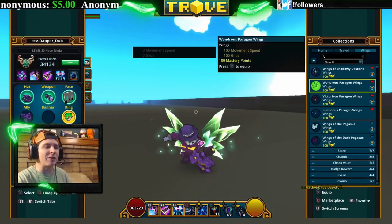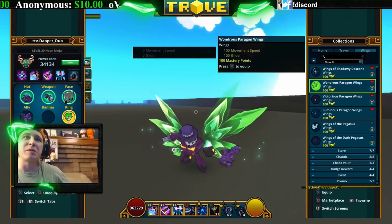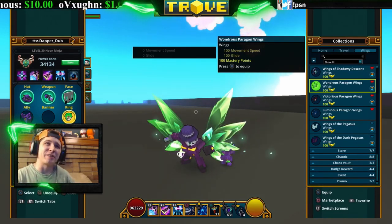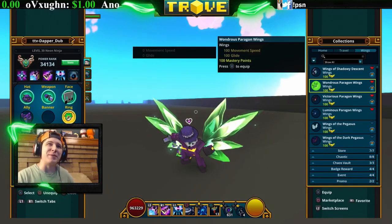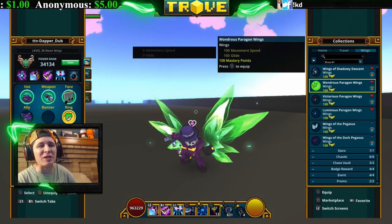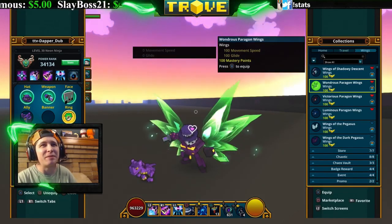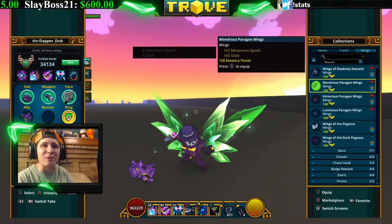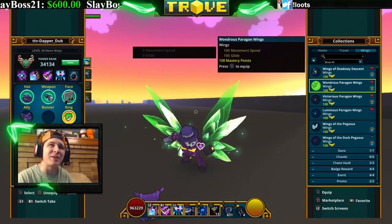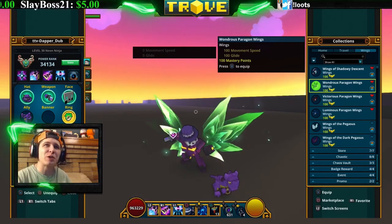Next are the Victorious Paragon Wings — these look like green shards coming out of your back, like little diamonds growing out of you. It's pretty cool. You get these from the Weaver of Wonders and can buy them with the Fragment of Wonders. There are three different types of these paragon wings — these are the wondrous ones.